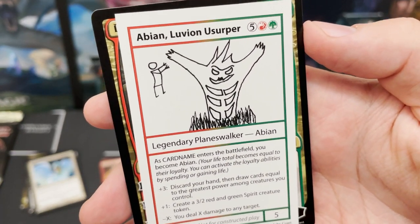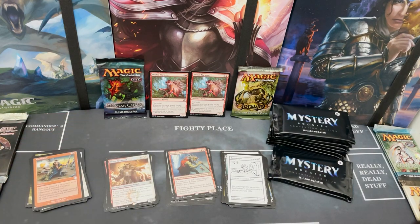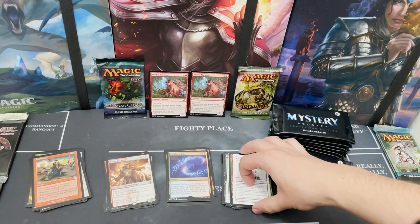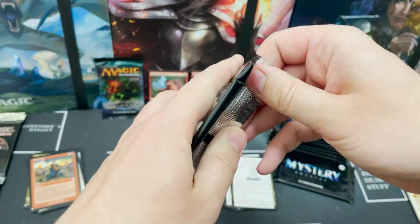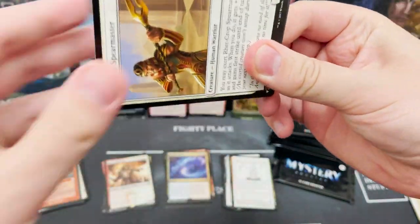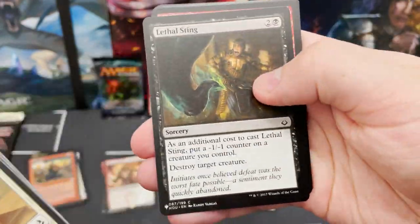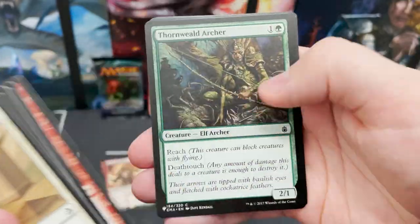I'm not someone who is particularly knowledgeable about misprints, but I'm pretty sure if a rare is missing a stamp, that is stuff misprint collectors love to see. I mean, why people like collecting things with a slight crimp or slightly faded printing — I'm not sure. But fair play.